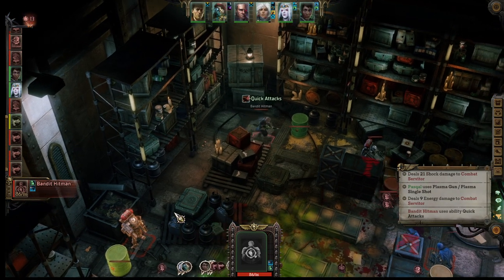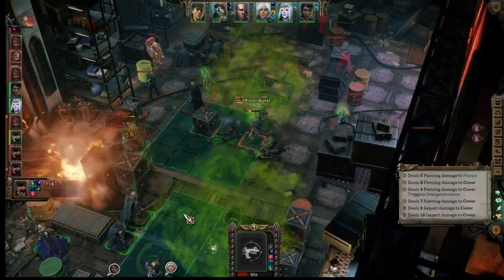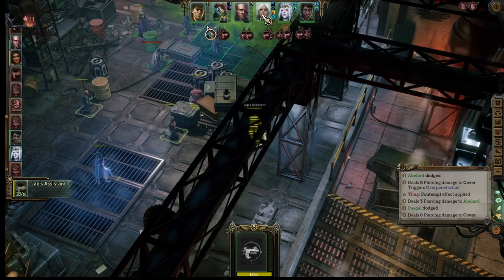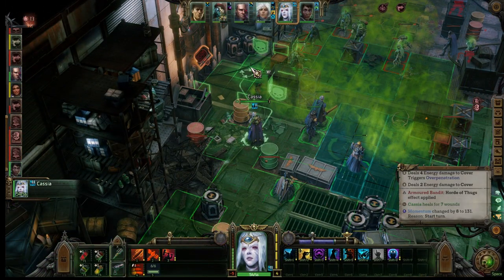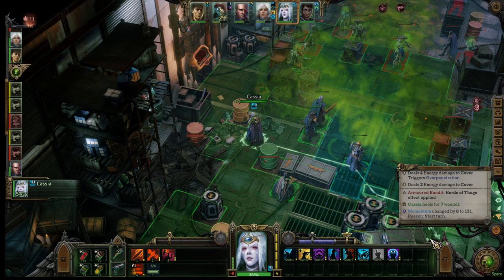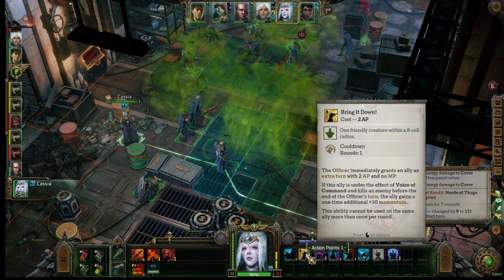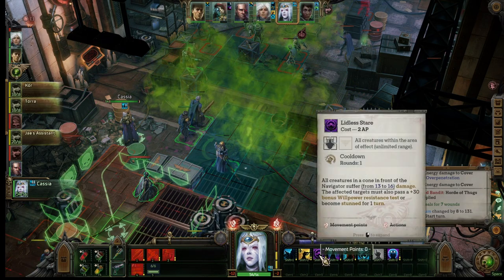They get to go. The hitman's going to come out and shoot. Here we go. We're just getting totally wiped here. Alright, Cassia, you've got to do some things here. You've got to save 2 points to do this. You're going to do this somewhere — you have to walk through this terrible armor stuff.